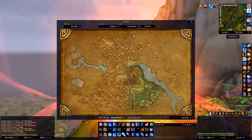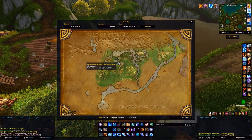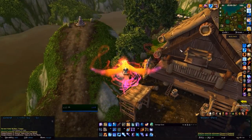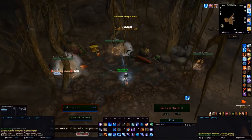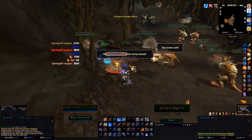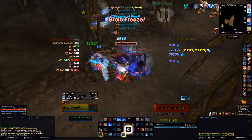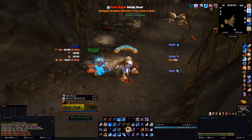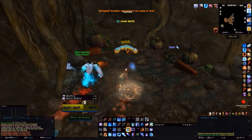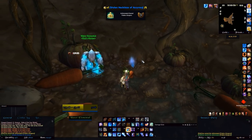The next point is the Cache of Pilfered Goods in the middle of the Valley of the Four Winds. You want to go to this house and fly directly down the hole. This one has a few issues — it has spawned for me right now but on about four characters it didn't spawn, which is a little weird. There are a few mobs here you'll have to deal with, but if you're level 90 or have a friend you'll have absolutely no issue. Looting this chest gives you a 10-gold item.